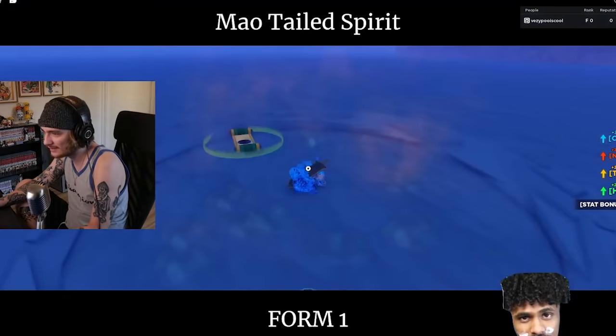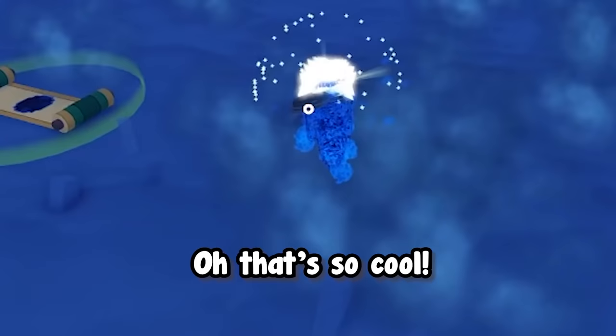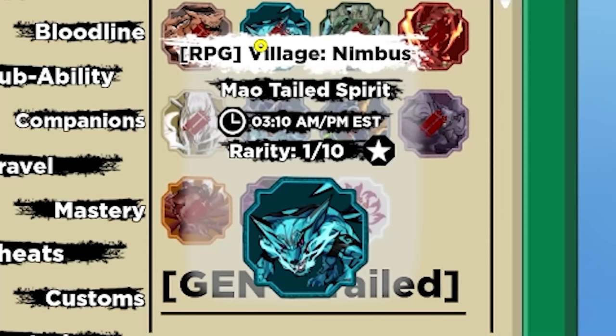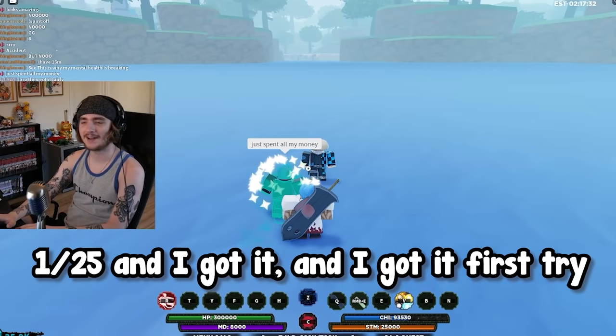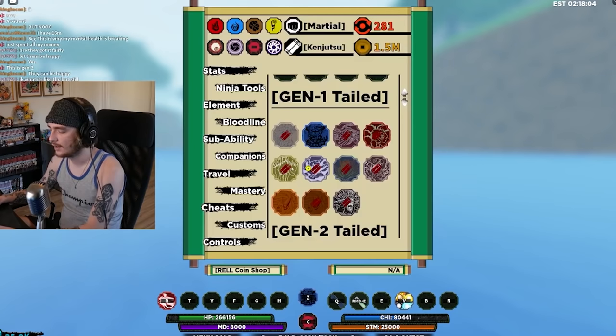Oh that's so cool. We're going for the gen 2 one, it's only a one in ten chance. What are the gen ones — one in 25? And I got it, first try! That's going in a video. All right boys, let's head back to Ember and try to get that Tachi companion.